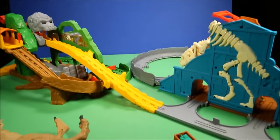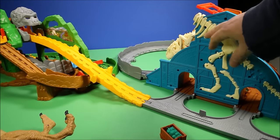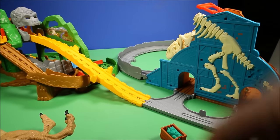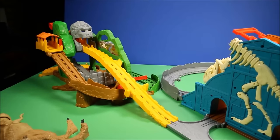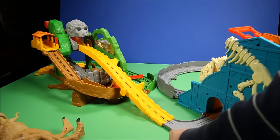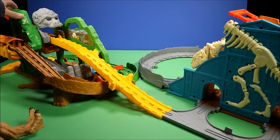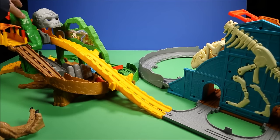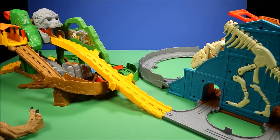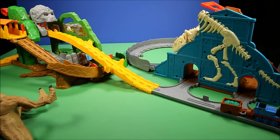Another cool thing is you can hook up different Thomas sets. Here we have the Sodor Museum set, and here we have the Jungle set. You hook the two of them together and you can run from one set to the other. Let's get Thomas down the hill — now instead of running away, Thomas is gonna run right into the other set. How awesome is that! That's another very fun option. I've got a full review on this set too if you want to check out my Thomas playlist.